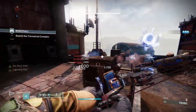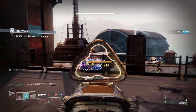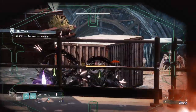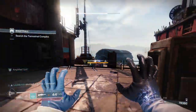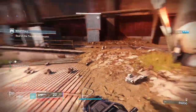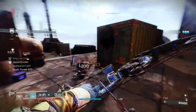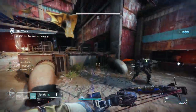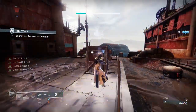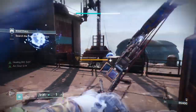You'll probably have a bunch of enemies between here and the stairs on the right, and then you're going to have two more barriers and an arc-shielded Knight. Just be careful of not over-committing your position. I threw my melee, and what my melee did was amplify the champion — because Bad Amplitude triggers when you affect a champion with an arc ability. It's not just specific to one ability — any arc ability will amplify the champion.